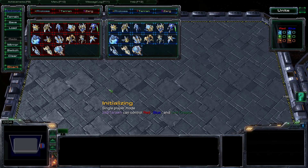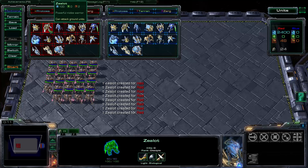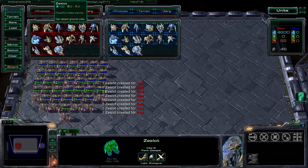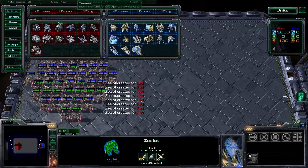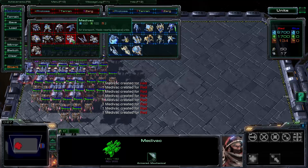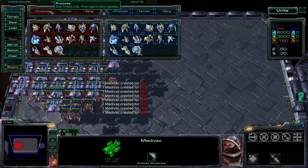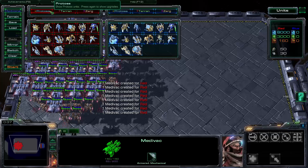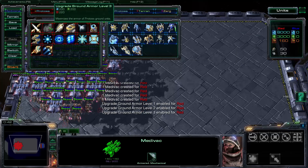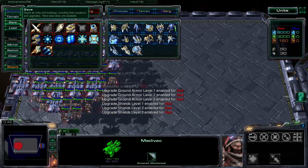We're going to start right away by spawning 50 zealots, just because that sounds awesome. Then jump into Terran and spawn 30 medevacs, because no one should die on this day. Jump back to Protoss and click it again. As you can see on the tooltip, press again to show upgrades. We're going to give the zealots armor 3 and shields 3, so they're as tanky as possible.